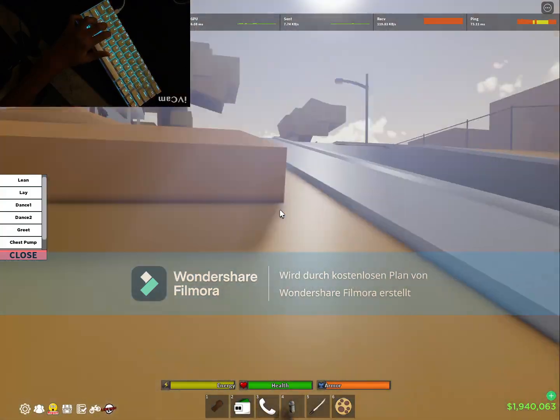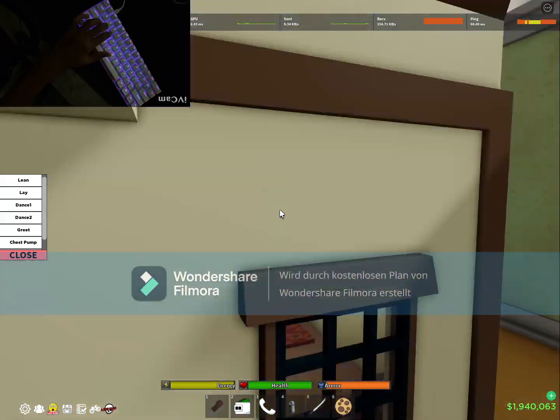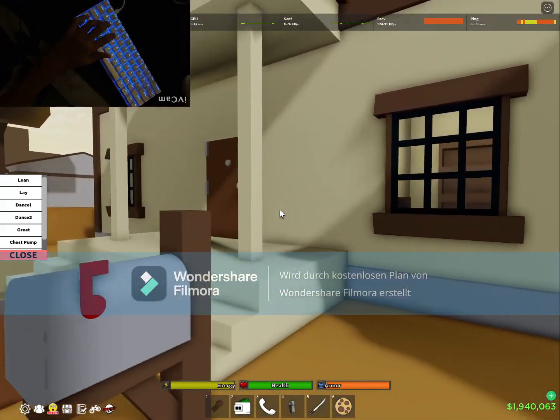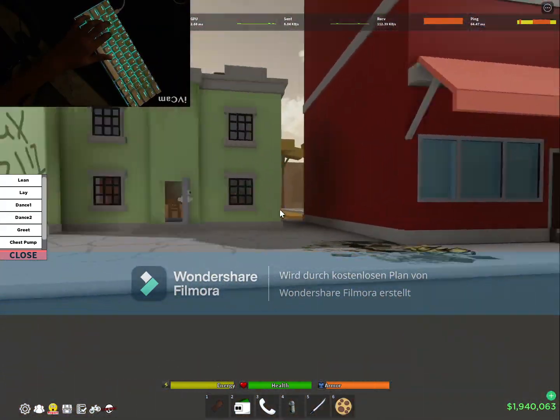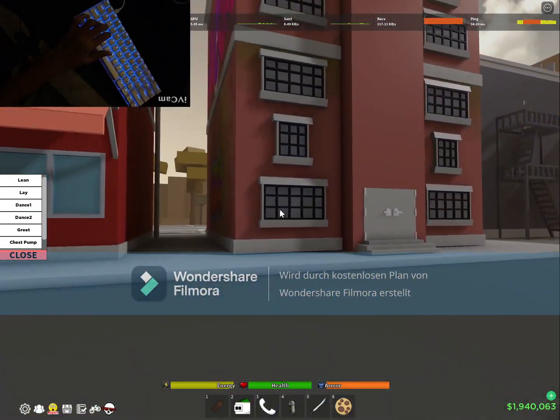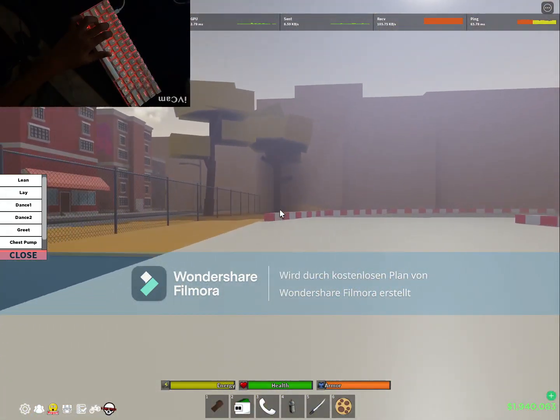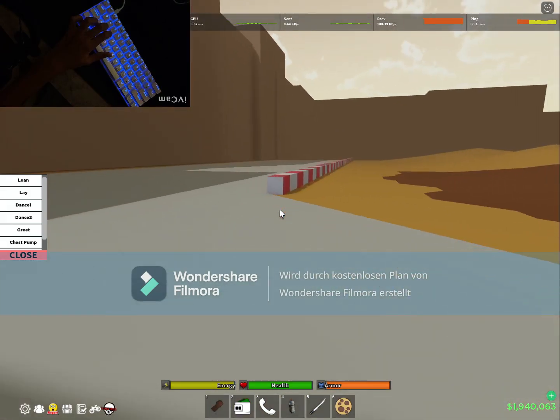Let's go up here. You have some more buildings - this is the new Halloween building right there. Some new buildings and all that. Go ahead here, you have a racetrack and you can race with other players and all that.